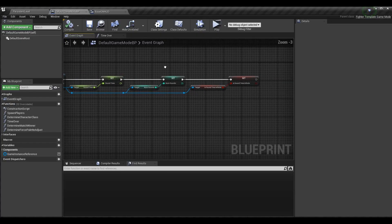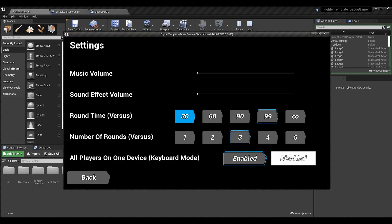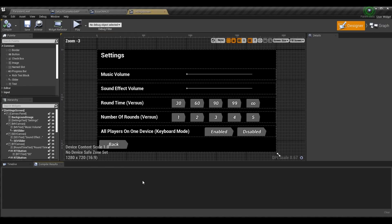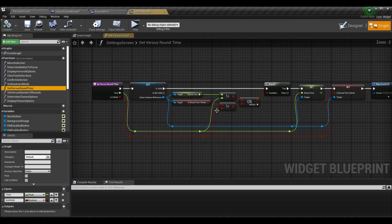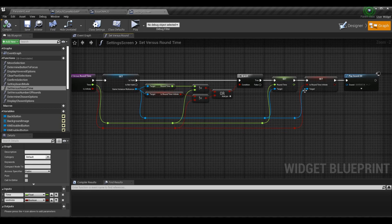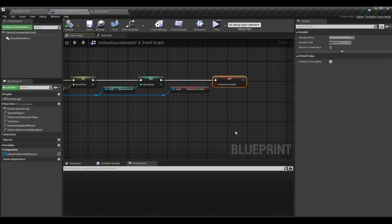When we enable infinite time in the menu, what it actually does is set the time to 99 seconds and set that boolean to true. You can see this in our settings screen under set versus round time — we have a boolean is_infinite and the time value. If infinite ends up being true, it sets that boolean to true; otherwise it sets round time to 99 seconds. Once this boolean is set on the settings screen, we use it in the game mode to make round time stop going down by setting the boolean to true.